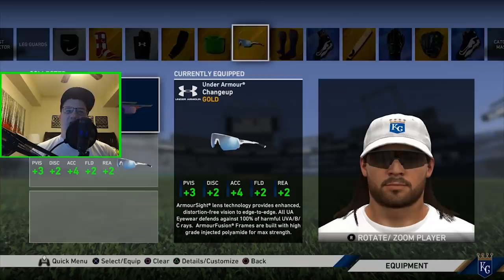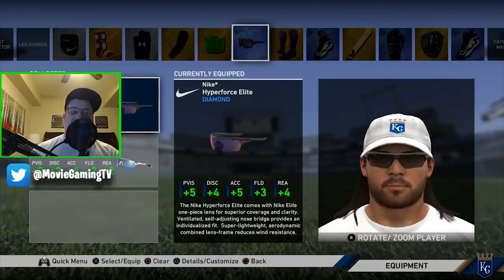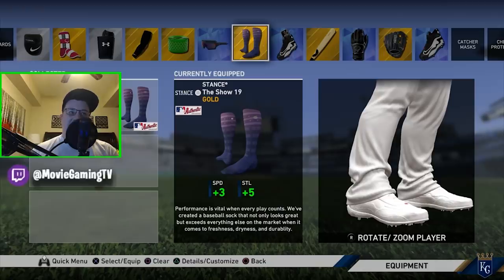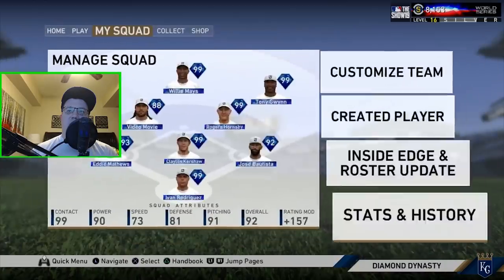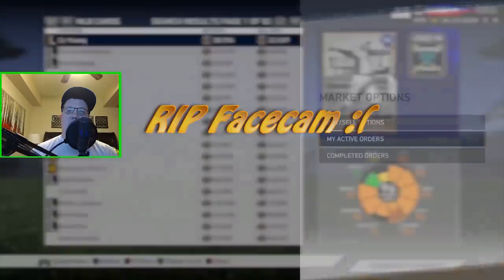Sticking with the plus 5 for now — it gets super expensive going from gold to diamond. Going with plus 2, plus 2, plus 3, plus 3 — contact, power, and plate vision are the stats that matter; batting clutch not as much. I just got the diamond version of the glasses, so those will be nice to sell. The diamond glasses give plus 5 to plate vision, which I really want along with a little more reaction, fielding, accuracy, and discipline. I sold the gold socks and I'd like to get the diamond socks at some point, but they're really expensive.